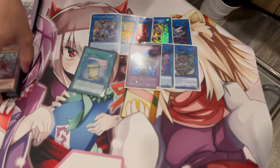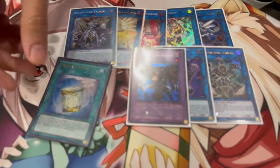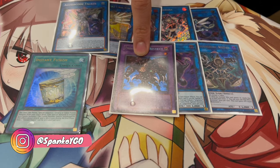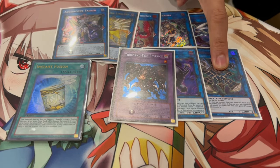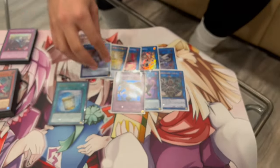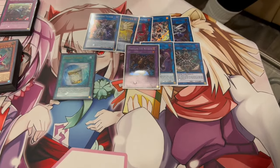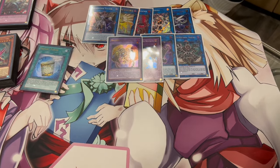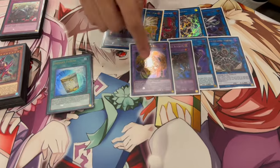You guys might be wondering why you're playing Thousand Eyes Restrict in 2023 format — but it's so good. Going second, you can use Instant Fusion to Summon Thousand Eyes Restrict and take an opponent's monster. If they have a negate, they have a negate. But then you can make Thousand Eyes Restrict into Relinquished Anima and take another monster — so these act as board breakers. Instant Fusion not only helps you extend, it's a board breaker. It can also Summon Millennium Eyes Restrict, which means if you Summon Millennium Eyes Restrict at the start of your combos, you're not afraid of hand traps — so it protects you from hand traps.